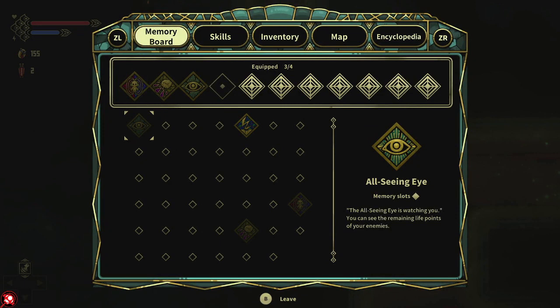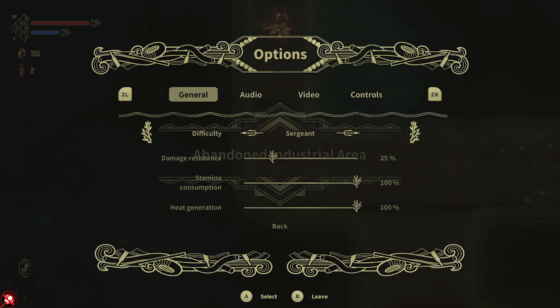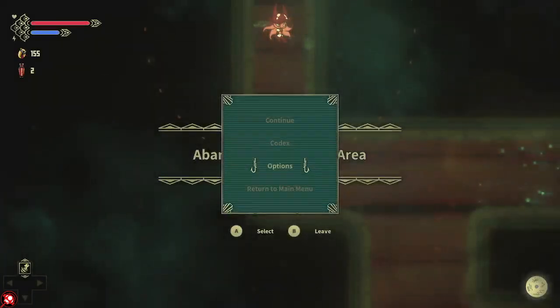Let me show the difficulty settings. There's raw recruit, sergeant, and protector. Protector uses 100% stamina consumption and heat generation, so I think protector is actually the harder one. Raw recruit uses less. I had it backwards. I'm using sergeant — damage resistance is 25% and stamina consumption is 100%. I'll keep it at sergeant. You can change the difficulty, which is nice so you can play the way you want.